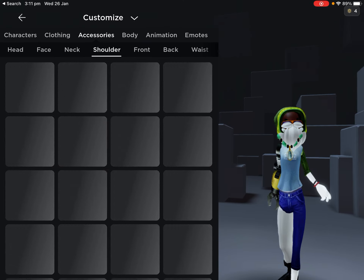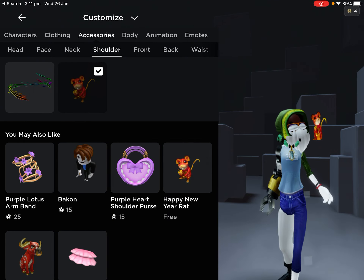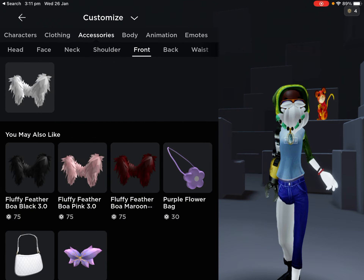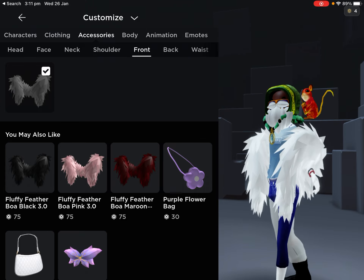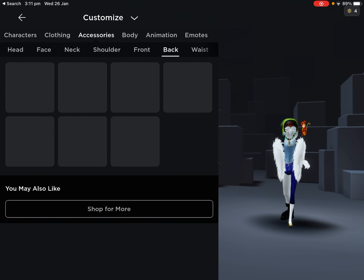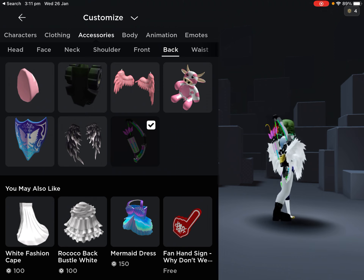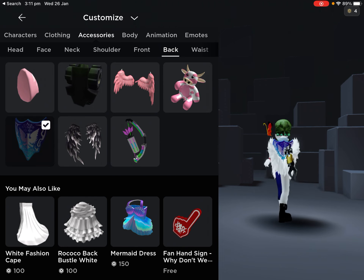Add your free necklace now, then just keep on adding all the free items that you have. Add something that you really like. For the front, add all your free items that are really cool — oh, I added the shield!